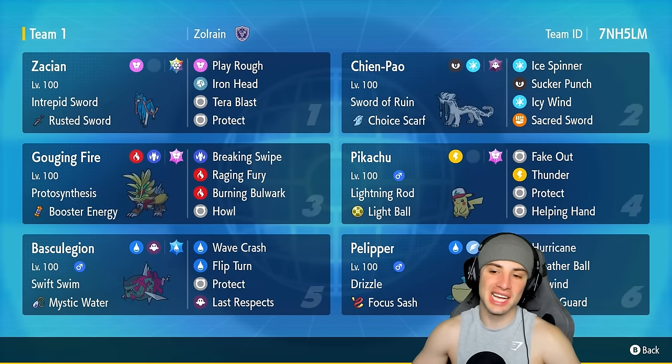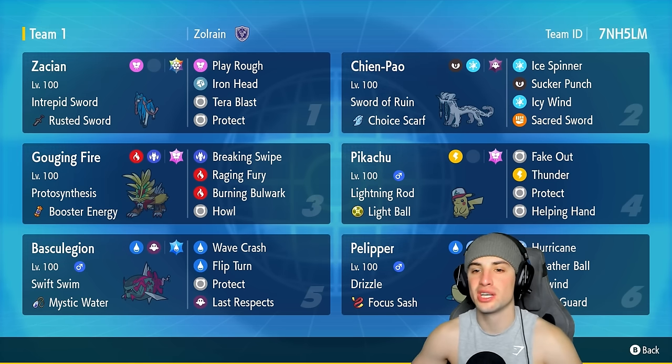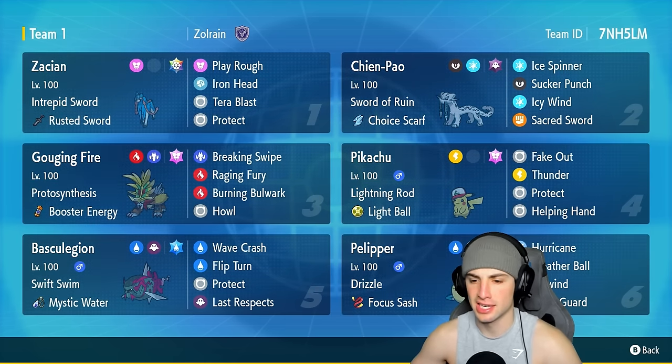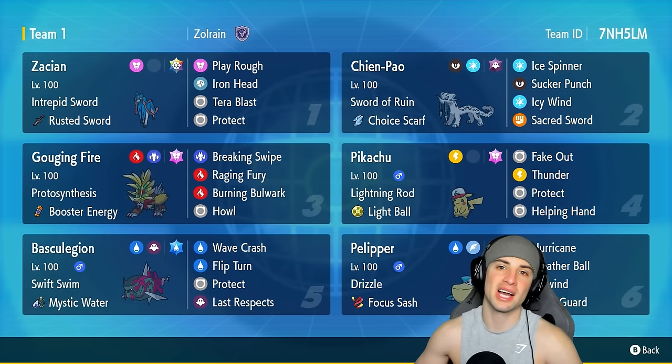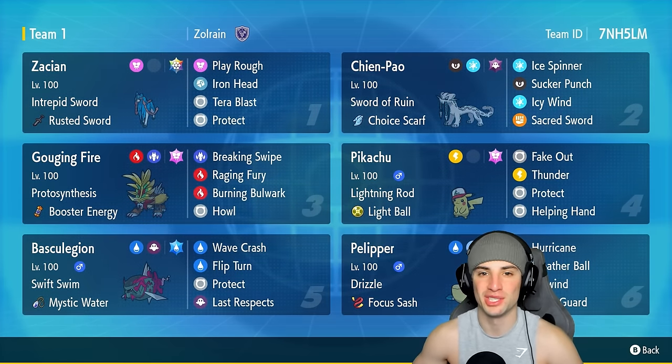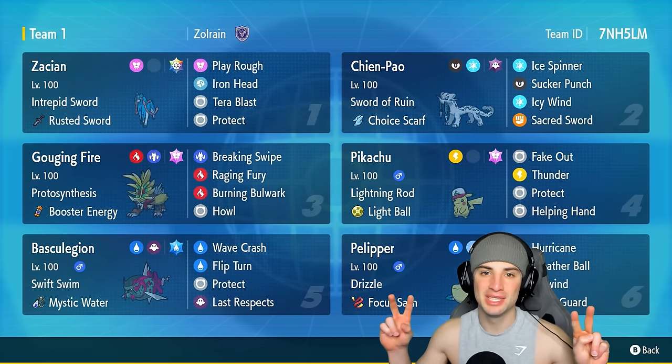Domination in today's video - Zacian and Pikachu absolutely thriving. We didn't even use Scream Tail but Pelipper and Basculegion are just a great back end, especially against teams with no weather control - they outspeed and do big time damage in the rain. That's it for today's video. If you enjoyed, smash that like button, click subscribe so you know when videos go live. You guys rock - catch you on the next one, peace!